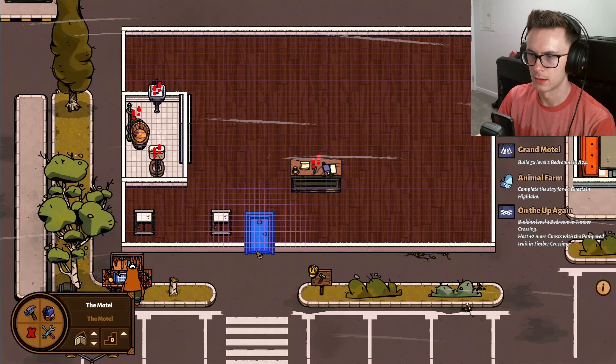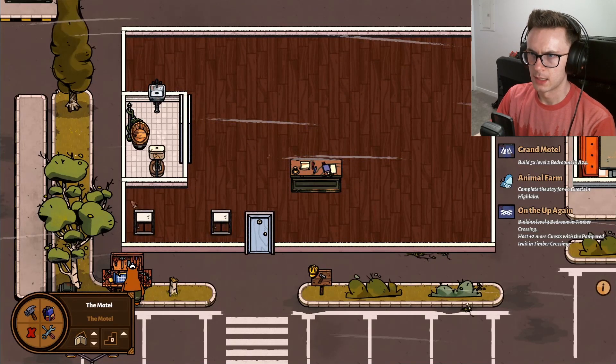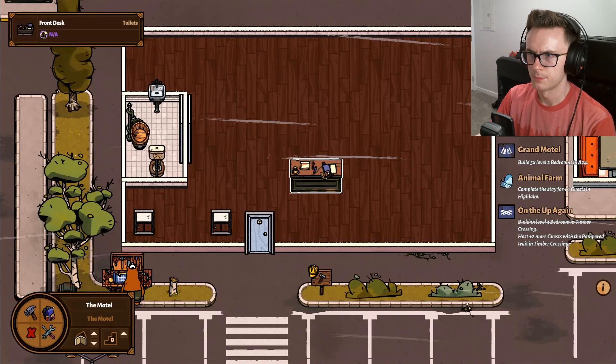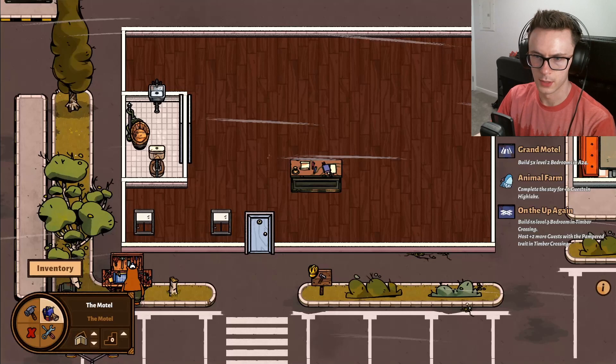Maybe we should move the door back to here - I think this is where it was originally anyway. And then maybe we make this side like a special area and a check-in area, potentially. And then we can just line this side with rooms again.